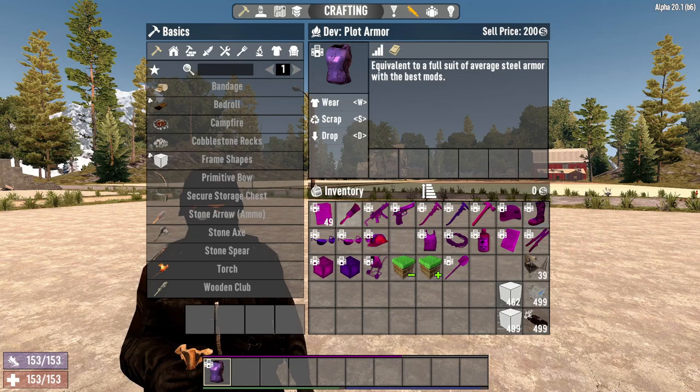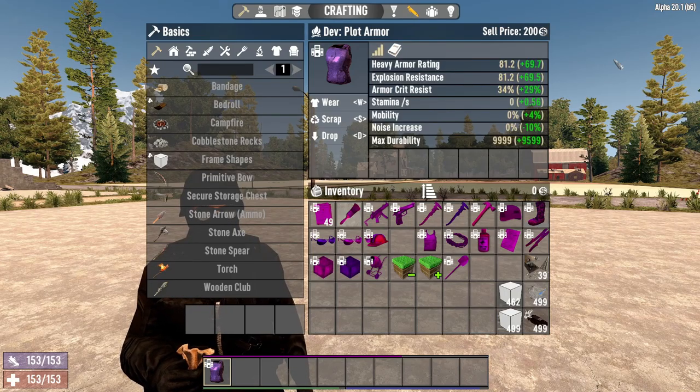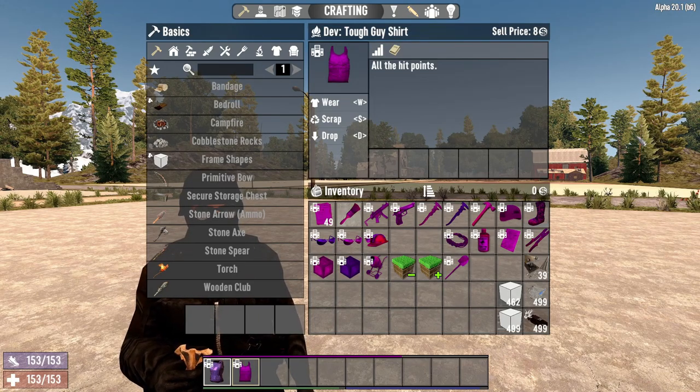Plot Armor is a single chest piece in the shape of steel armor with the following stats: 81.2 armor, 81.2 explosion resistance, 34% armor critical resist, 0 stamina per second penalty, 0 mobility penalty, and 0 noise increase — with a max durability of 9,999. It's equivalent to a full suit of steel armor with best mods per the description. Pair the plot armor with our next dev tool and you'll be immortal.